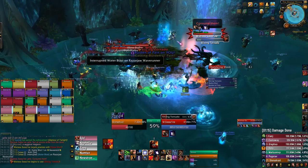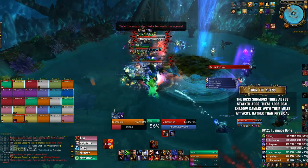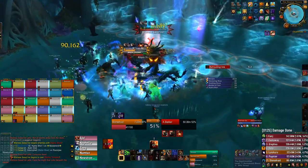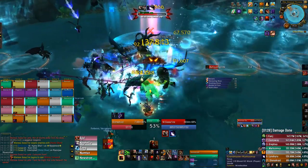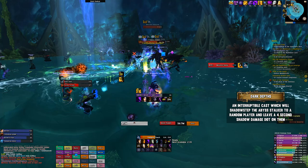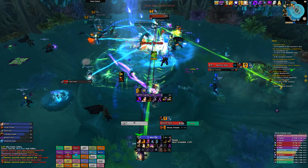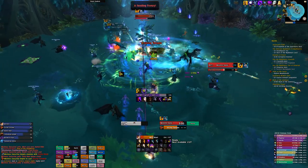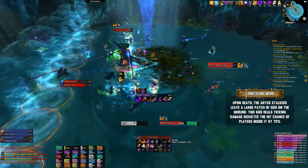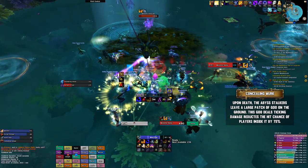The Burden of Pain tank needs to be picking up the three Abyss Stalker adds that spawn when she casts From the Abyss. These adds deal shadow damage with their melee attacks rather than physical, so Burden of Pain will not be triggered. They will occasionally cast Dark Depths, which shadow steps them to a random player and hits them with a 4-second dot. This is interruptible and the adds can be stunned, so definitely do that to keep them under control. When they die, they leave a patch of goo on the ground that deals damage and reduces your hit chance — don't stand in it. The goo is used to counter tornadoes later in the fight.